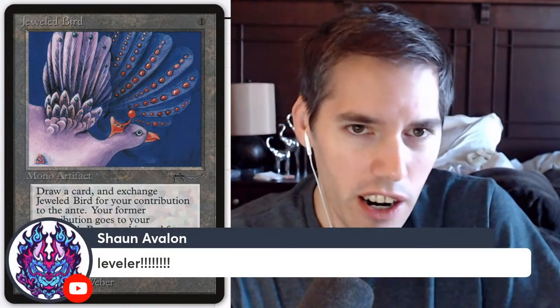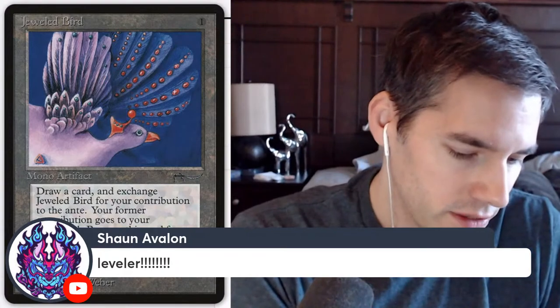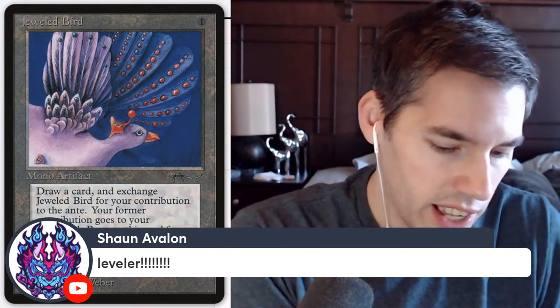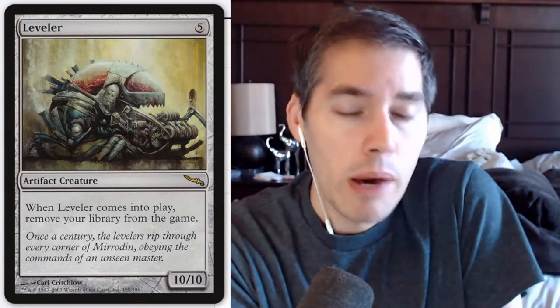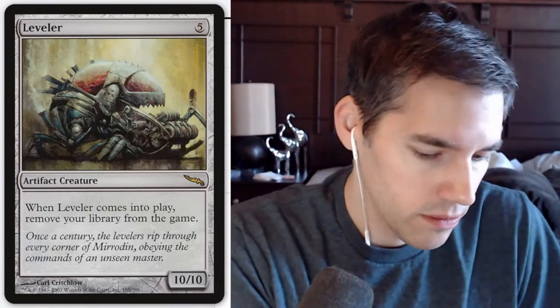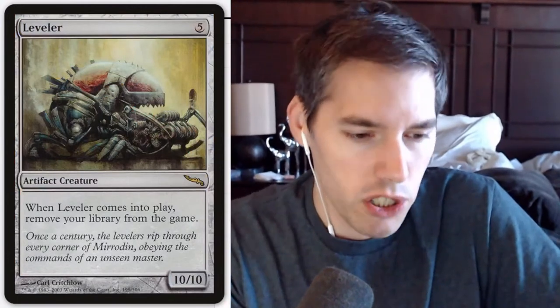Leveler — everyone's talking about Leveler. It's actually a busted combo piece. 10/10 for five mana — when it enters the battlefield, remove your library from the game. But you've got to play with Thassa's Oracle: get your Thassa's Oracle in play and bam, you win the game. This is a Thassa's Oracle combo piece. If you see this card, you should feel fear — let me know in the comments if you feel anxiety when you see Thassa's Oracle.